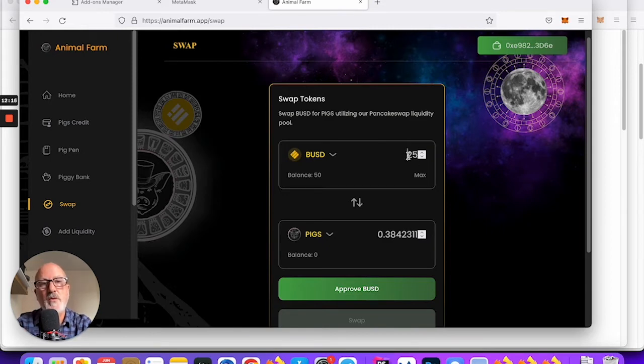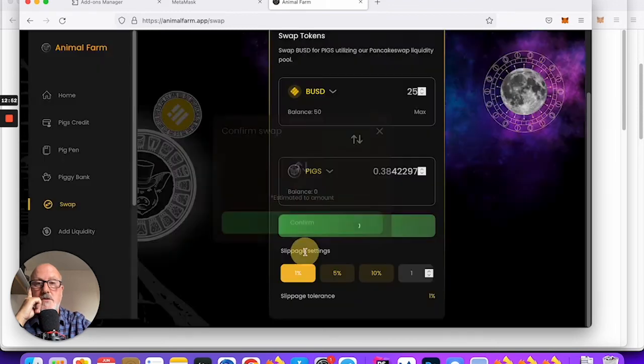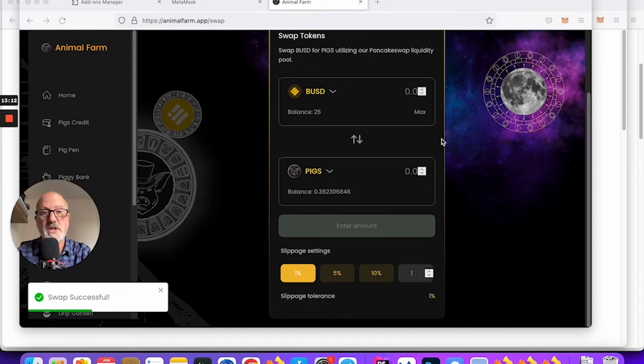You want to have some BUSD in your wallet — there are various ways to get it, we can talk about that separately. I'm going to convert it to PIGS. I'll leave the slippage at one percent and see what happens. Once this is finished we can try a swap. Gas fee... something's working there. Swap successful! Let's see what we've got.